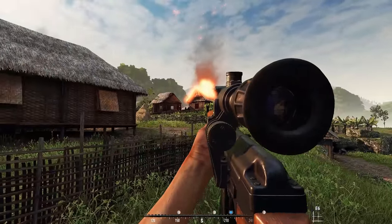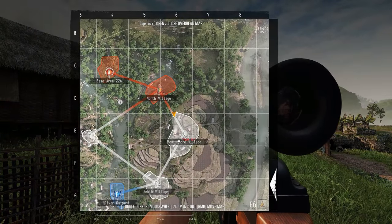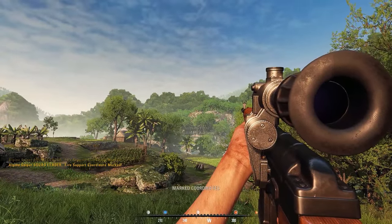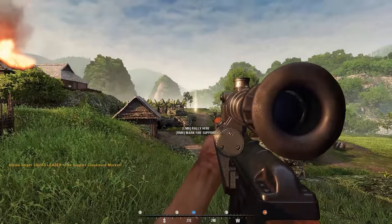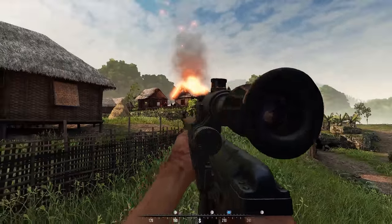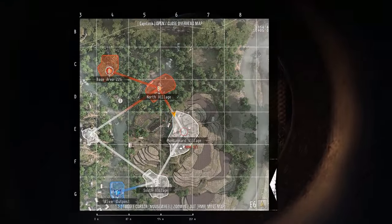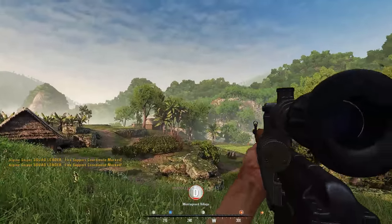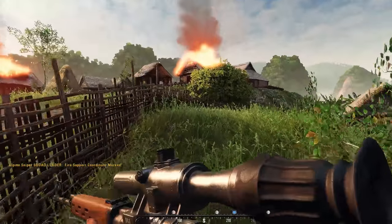This goes back to being a good squad leader: put down quality markers for your team leader to bomb. Try to place them on a contested point you're having trouble taking, or if you see the enemy stacked on one end of a point, position the marker more on their side — not in the middle where you're going to get team kills.